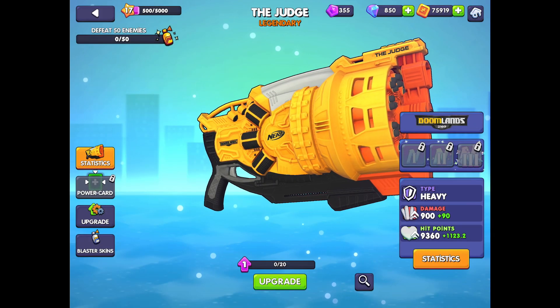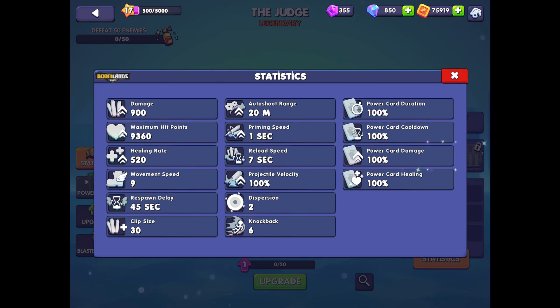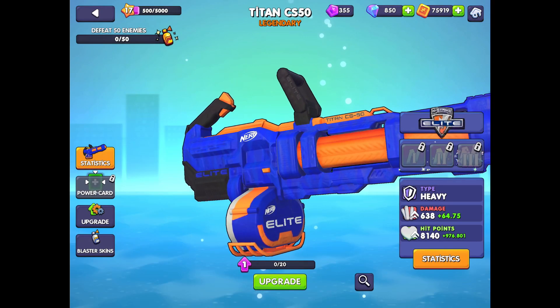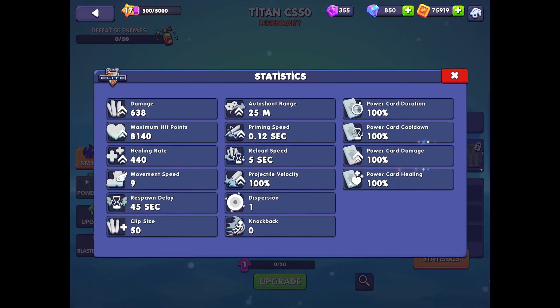Let's have a look at the Judge, which I've previously looked at on this channel, albeit briefly. The damage appears lower, but remember it fires 3 darts at a time, so it's significantly higher. It's got slower movement speed, a worse autoshoot range, and a painfully slow reload of 7 seconds. Onto a crowd favourite, the Titan — this is a favourite because it's got a massive drum and 50 darts, 20 higher. It's got lower damage but twice the fire rate, it's slower, and it's got a slower reload.